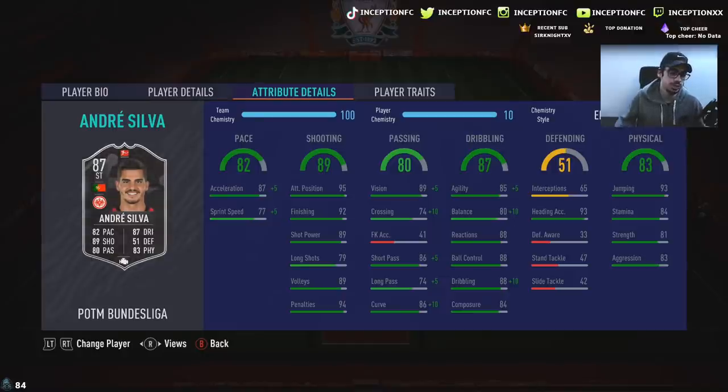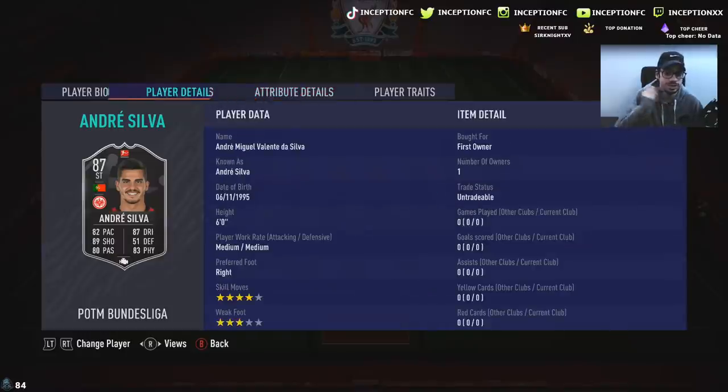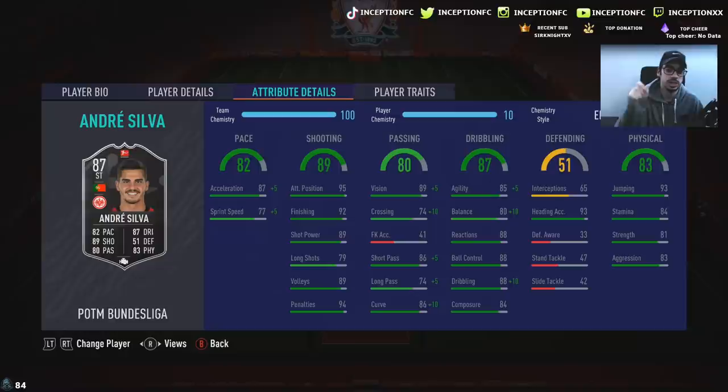In-game, he's got 87 acceleration with 77 sprint speed. I like that the acceleration is higher than the sprint speed, regardless of it being low for the meta of the game. We're going to be giving him an engine chemistry style because he is a 6-foot tall player, so improving his balance, agility, and dribbling as much as possible while having 88 reactions and 88 ball control will definitely be a really nice thing to have, because his base card stats for shooting is actually pretty solid.